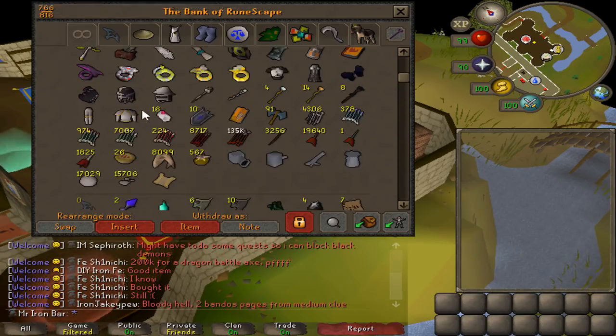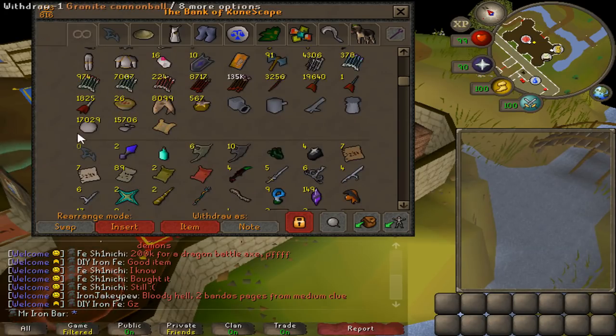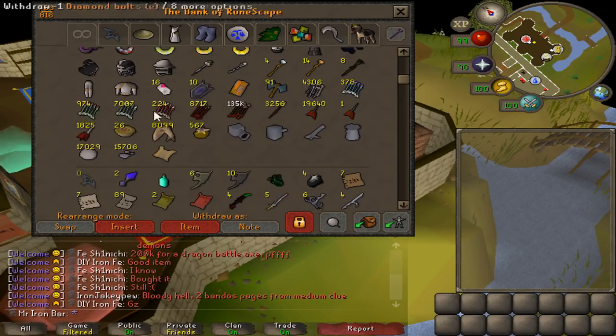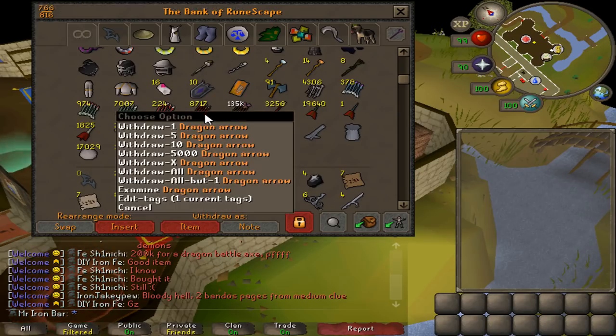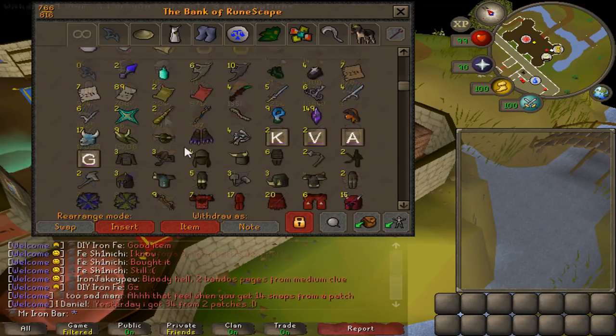We've got the void stuff, the superior slayer bonus weapons, some mithril battle staves, and more staves. Down here is miscellaneous equipment that's even less used — bolts, ammo, lots of granite cannonballs which are more recent with the gargoyle boss. Still have a ton of amethyst arrows, lots of ammunition for different PVM purposes. A more recent addition is the dragon diamond bolts — you can add tips to them and they're a lot stronger than the regular version, pretty much replacing my ruby and diamond bolts.